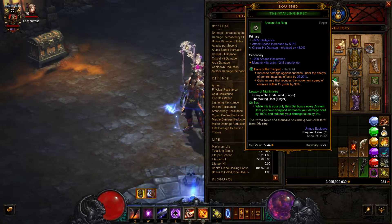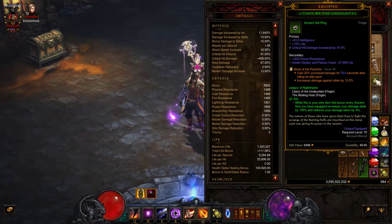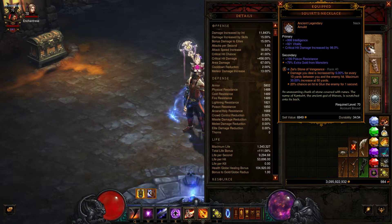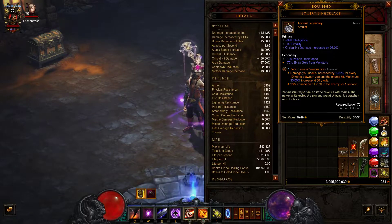For my legendary gems: first is Bane of the Trapped for the 28% damage increase against any CC'd enemies, also slowing anyone that gets near me. Second is Bane of the Powerful, for increasing damage against elites and a 20% damage increase for just over a minute after killing an elite pack. Finally, Zei's Stone of Vengeance — since I have a 30% increase up close from Audacity, this gives me a 30% increase at long distance, so at both very close and very long range I'll have a huge damage boost.